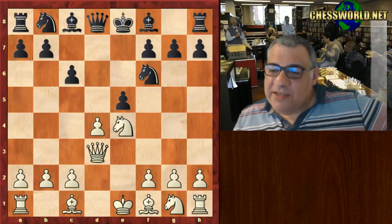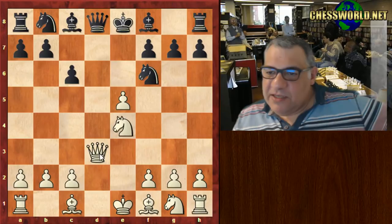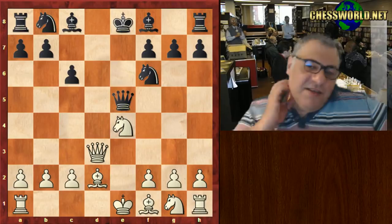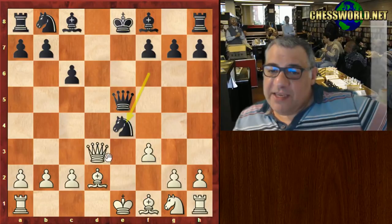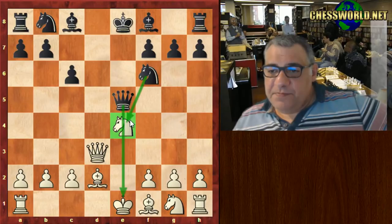After e5 — a very energetic idea — taking is not good because that would just be a pawn down with nothing. There's an idea with this check. White reacts with Bd2 and Black just takes. Now it looks as though there's a nasty pin. If White plays f3, Black is probably better after taking, with an isolated pawn. A nice blockade can be set up and Black's better.